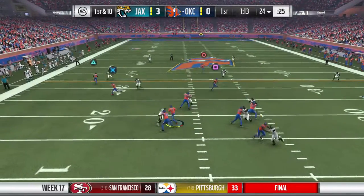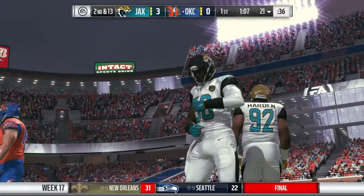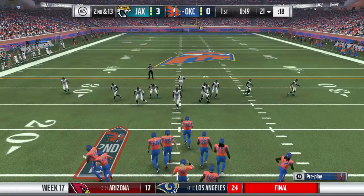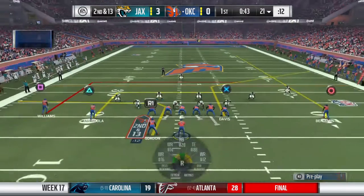They'll come out throwing here on first down, but he's going to be grabbed and pulled down. Shaquille Barrett able to get him for a loss of about three. They bring pressure from the inside, and they get home. Hard to block everyone, isn't it? And on this play, someone did not get blocked — he's the one who got home.